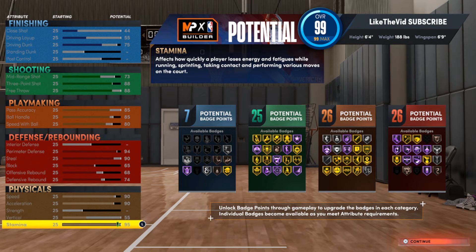Last but not least, we're going to max the stamina out at 95. Total badge count on this build: 7 finishing, 25 shooting, 26 playmaking, and 26 defensive. Don't forget we also have those additional 7 badges to use. I haven't placed mine yet because I'm not 100% sure where I'm going with them, but it'll be a combination of defense and probably shooting to get the most out of this build.